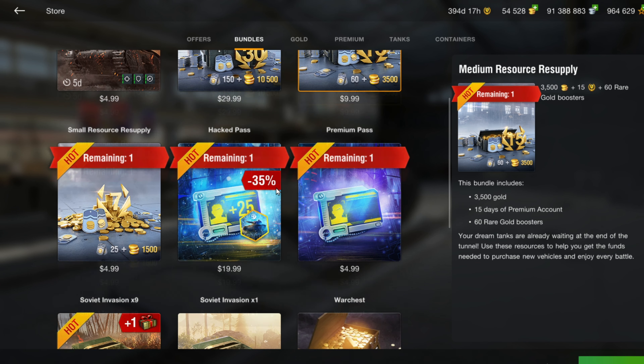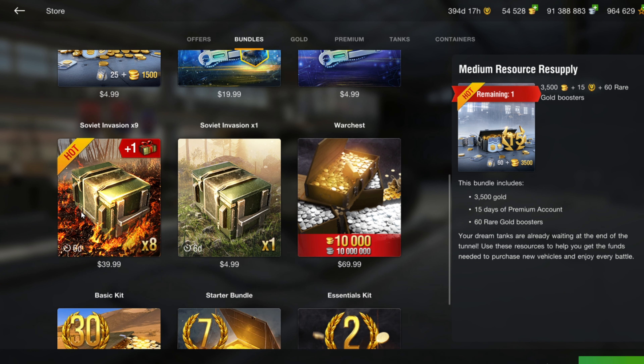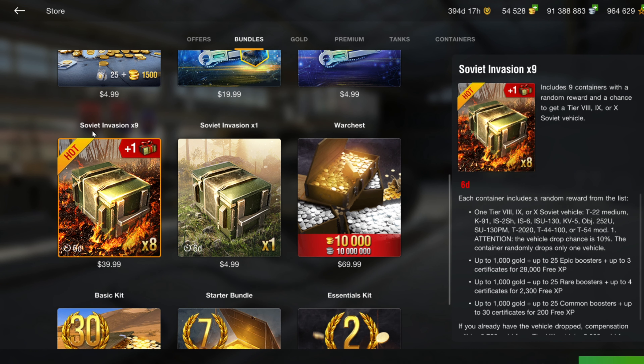The battle pass is still going — $20 to jump 25 levels, or $5 for just the bottom two tiers. I'm going to pause the video to insert my Soviet invasion crate opening. It was a $10 crate — you got three crates. I have all of those tanks except the T-44-100s and the T-20-20, which I don't really want. I was most interested in the wording 'up to 1,000 gold' — would you get 50 gold, 100 gold? It wasn't really clear, so I wanted to show how it went.